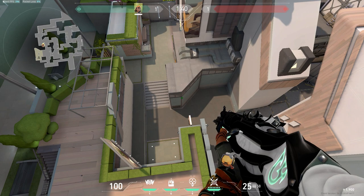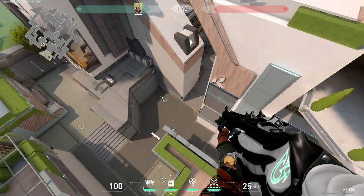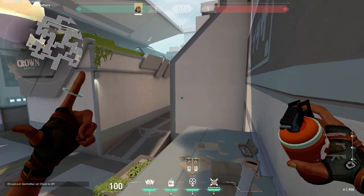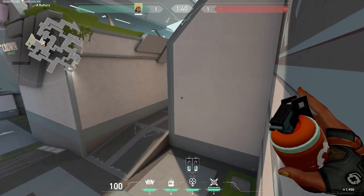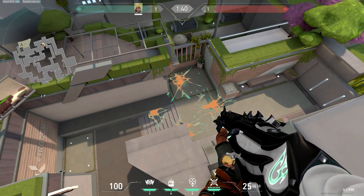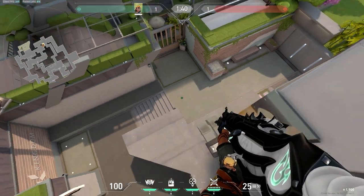First, I'm going to show you several aggressive nades you can use to defend against an A push — one for attacker spawn, this cubby right here, and the second cubby if they pushed out a bit. The craziest part is that all three of these nades can be thrown from A rafters. So for the nade into spawn, first you want to line up with the left of this toolbox, then jump and line it up with the left of that light post, and the nade will land in their spawn. You should use this nade at the very start of the round to catch controllers and initiators like Brim and Sova off guard, as they're usually too focused on their abilities in this area.